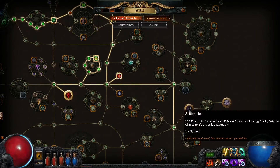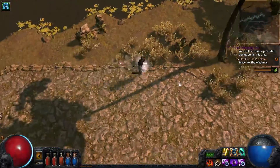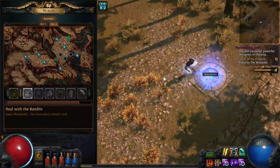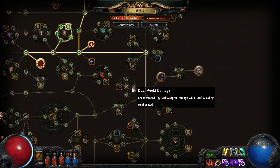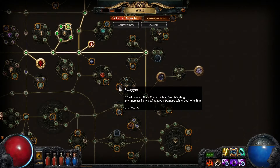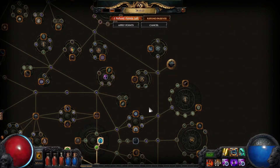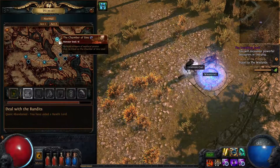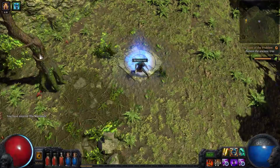This is interesting — if I take Acrobatics, it's going to basically make Repose possibly useless, because I'm going to lose 30% of my ability to block. Is there a way to compensate? It's going to be a tough choice. The ability to dodge spells may be worth it.